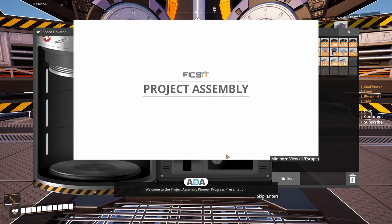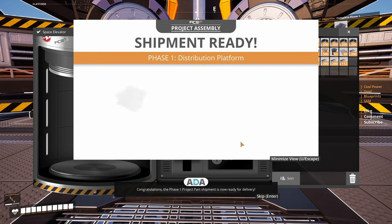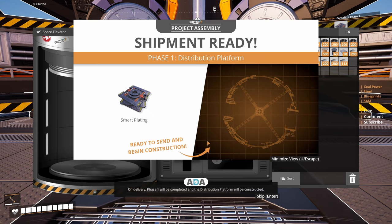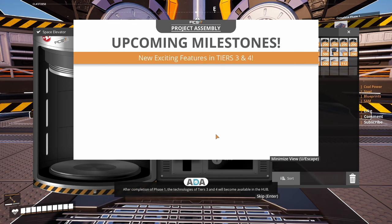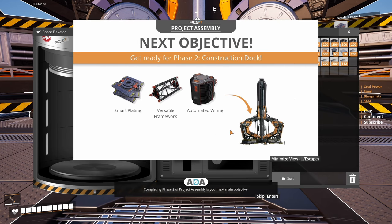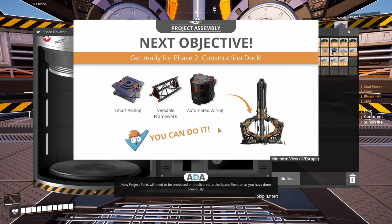Welcome to the Project Assembly Pioneer progress presentation. Congratulations — the phase 1 project part shipment is now ready for delivery. On delivery, phase 1 will be completed and the distribution platform will be constructed. After completion of phase 1, the technologies of tiers 3 and 4 will become available in the hub. Highlights are automated power, steel production, personnel transportation, and many more. Completing phase 2 of project assembly is your next main objective.